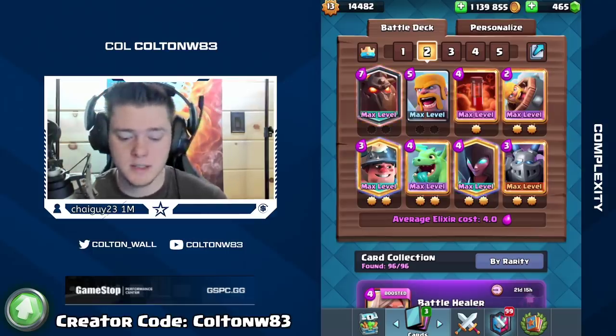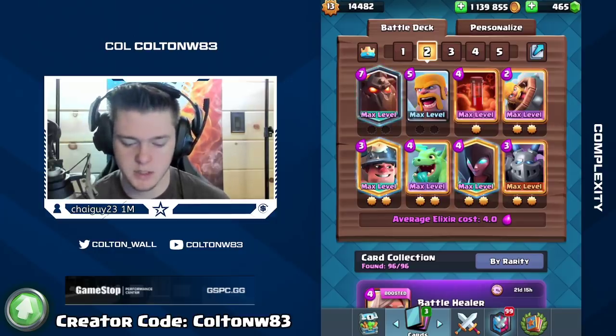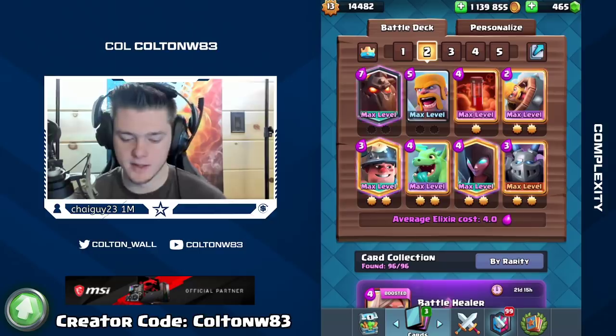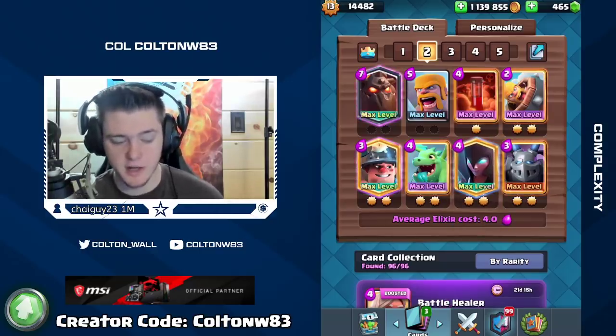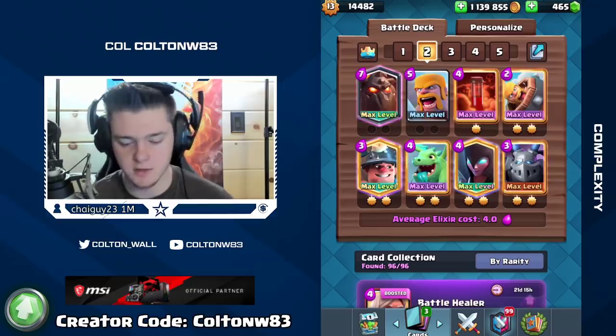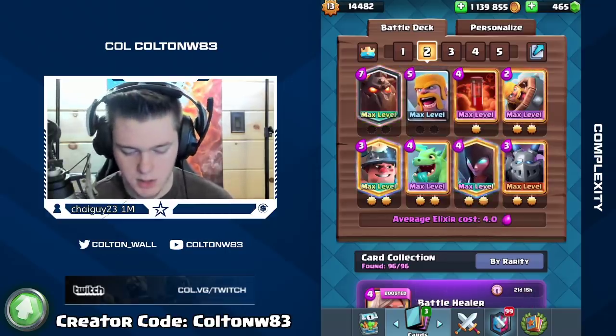Welcome back. Today we're going to be playing some Lava Hound. Lava Hound is much better now that X-bow and Witch are no longer super strong. This deck also takes advantage of the very strong Night Witch, and you use Barbs as a good solid defense — they also have the poison fireball bait aspect that goes along with Night Witch.